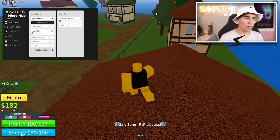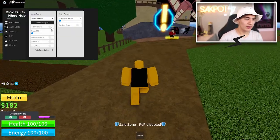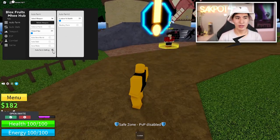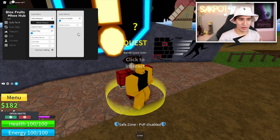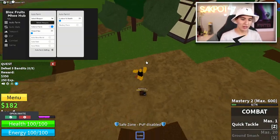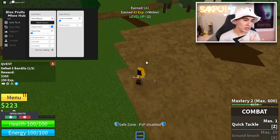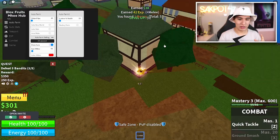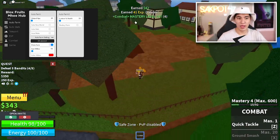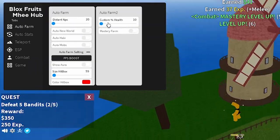Let's start off with the auto farms. Select what weapon you're going to use — I only have my fist. You can choose how distant you want the NPC to be, and whether you want to do it in new world, auto hacky, auto mobs, and some setting options. The default settings work pretty well. Toggle it on and you start auto farming. It kills these guys, does the missions, gets the money. You can see the range — like a hitbox showing how far you can hit from. You can change the color or size, and you also have a custom health percentage.